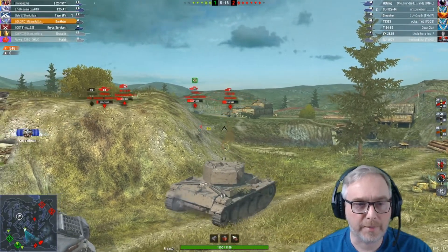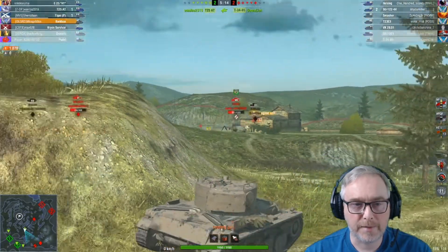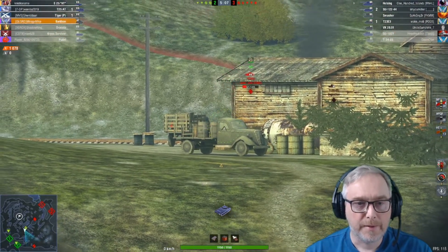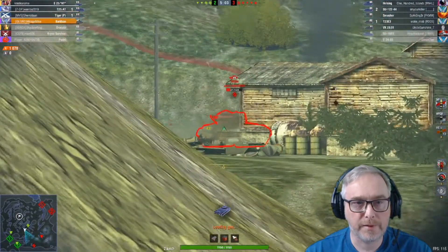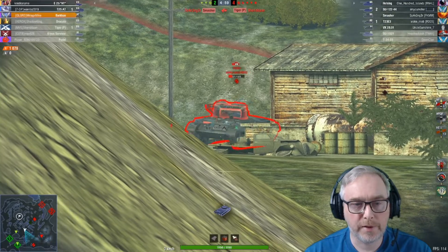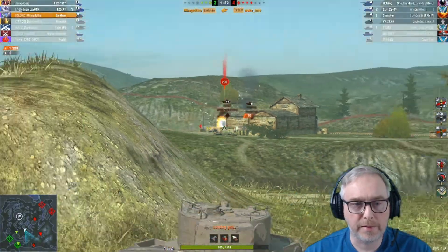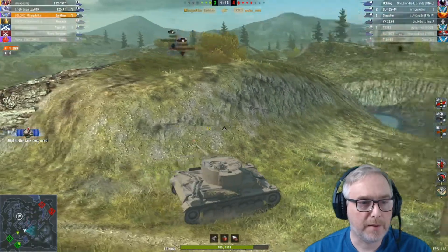We've got the Smasher pinned in but he's just sat in the open — I imagine there'll be a good target for him. We're still a tank down at the moment, it's 5 versus 4. This T23 should be easy to kill though if we can get a shot in. Its damage per shot is not the best as well — I think it's a bit lower than the others in the same tier. Our Tiger P's a bit of the dust.